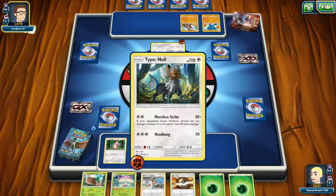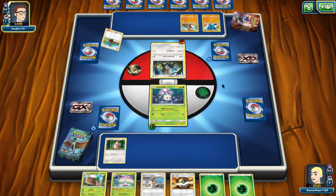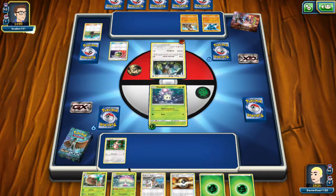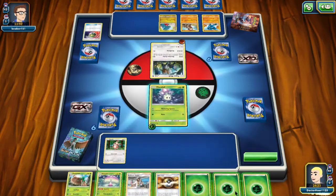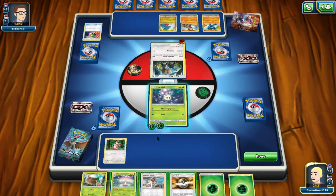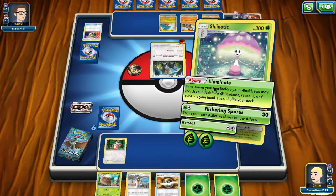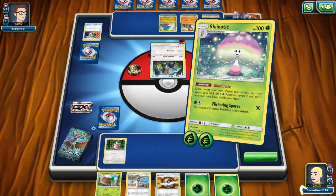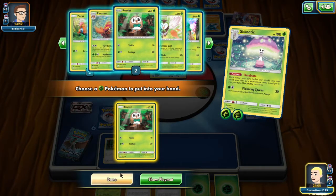Type Null. Just ready to do dangerous stuff. Evolving will let me do the damage and the sleep at the same time, so good things are coming from that. We're gonna evolve and find all the Pokemon we want.